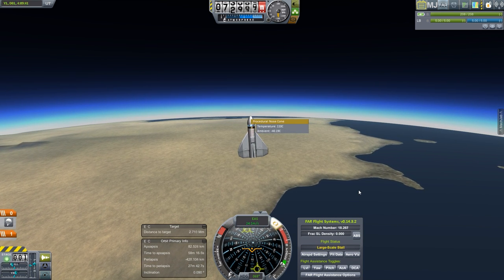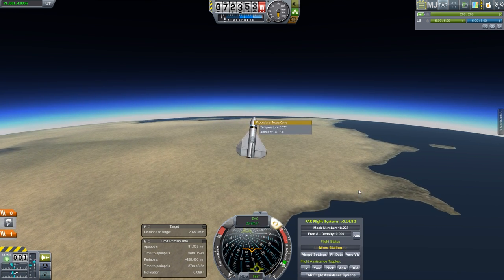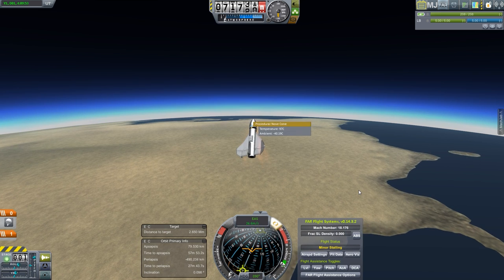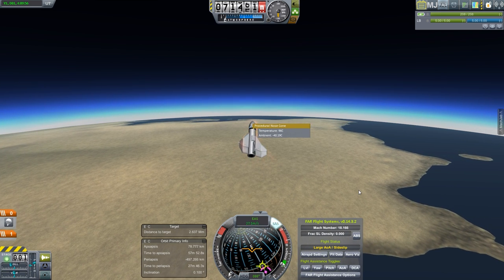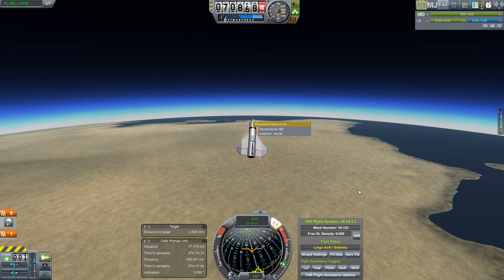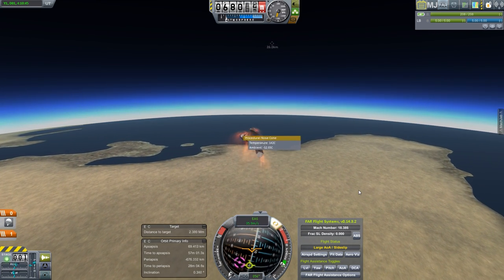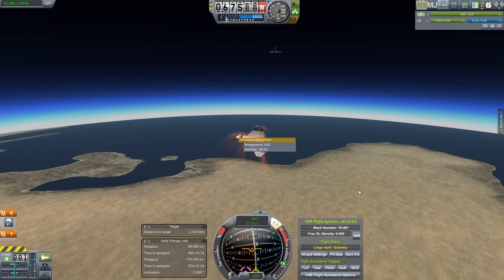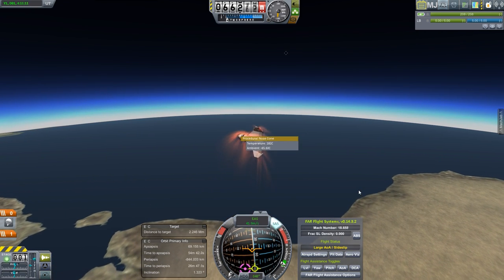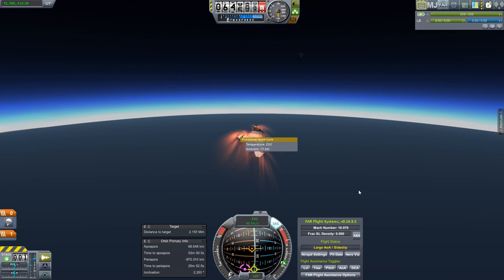Things start getting kind of crazy — hands on the controls, let's not have wild rolls. There are some visual re-entry effects but we're not even hot enough to boil water yet. I'm going to start doing some S-turns because I can see our vertical speed is climbing and that's not what I want, but I still want to be exerting as much drag as possible. The stick is all the way back, exerting maximum drag.